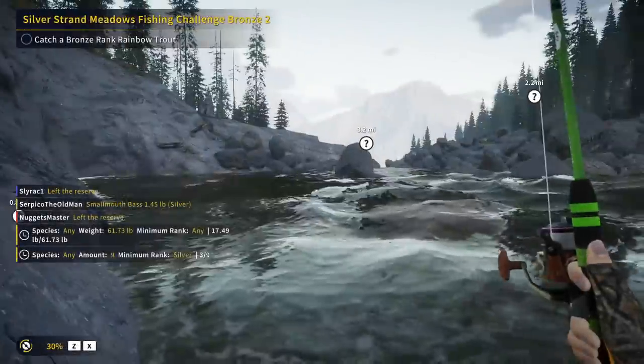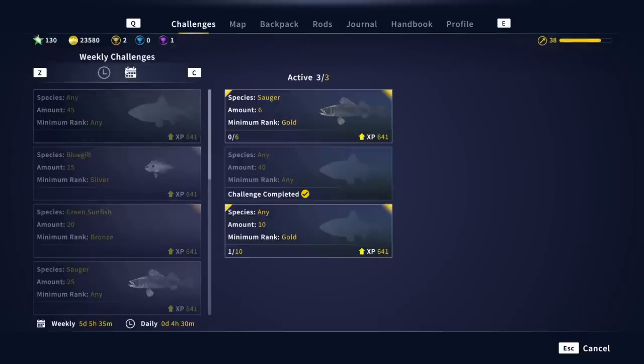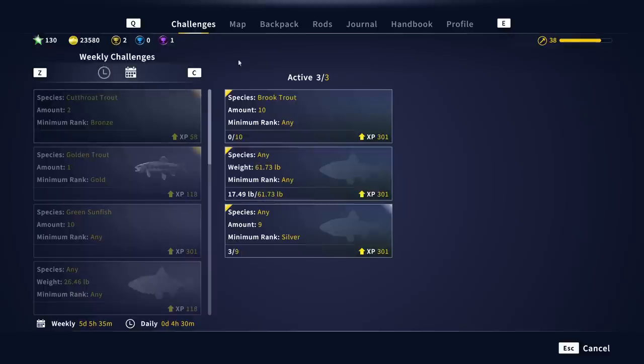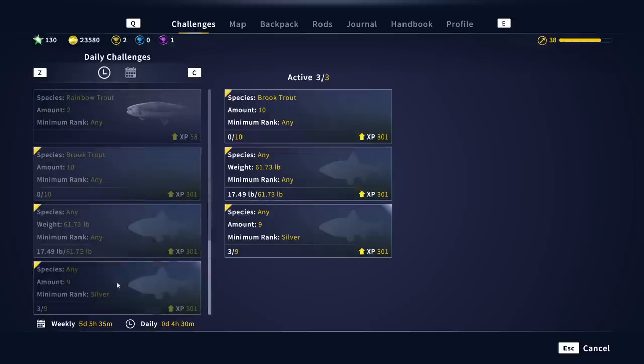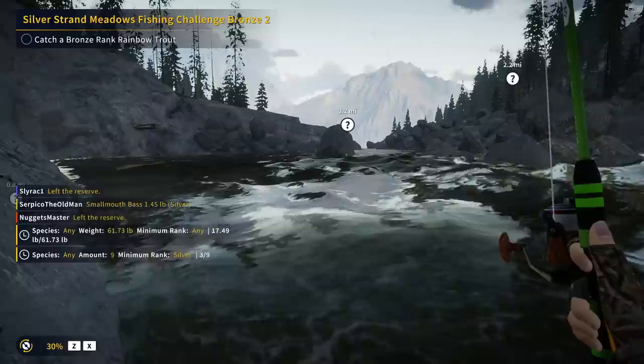As you're doing those challenges, you can also be working on daily challenges, and there are weekly ones too. You go into the challenge tab and activate your daily and weekly challenges from there. For the dailies, we need to catch 10 brook trout, 61 pounds worth of fish, and 9 silver-plus fish. What I tend to do is pick the ones that give the most XP that I feel I can accomplish. Most challenges are around 58 XP, maybe 118. All the ones we've activated today are 301 XP, and none require anything higher than a silver rank.